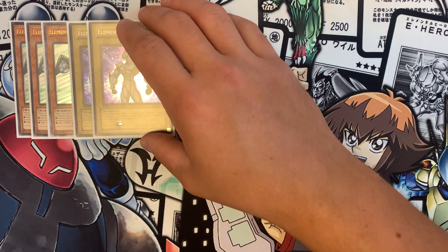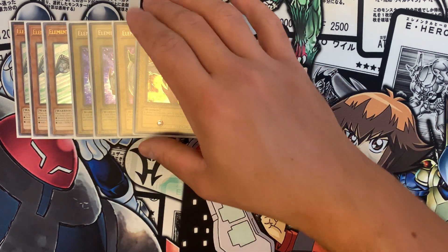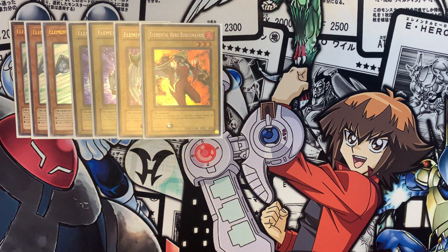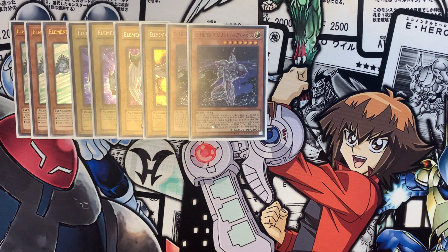Two copies of the OG Neos — three's too much but we're running Neos Fusion so one is not enough. This is our nostalgic package here: Avian and Burstinatrix, one of each. Because come on, you're making a Flame Wingman-based boss monster, you gotta have these guys. Plus they're actually good for Grand Merge, so we'll get into that a little bit.